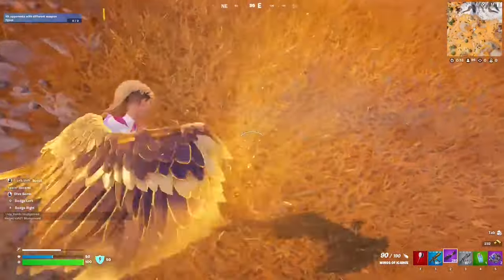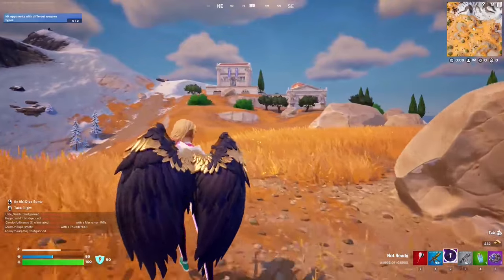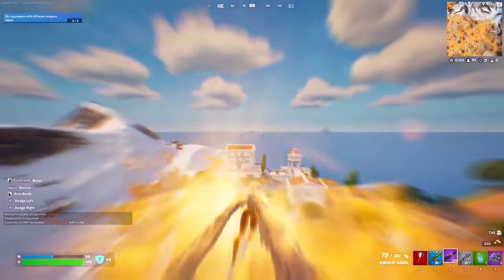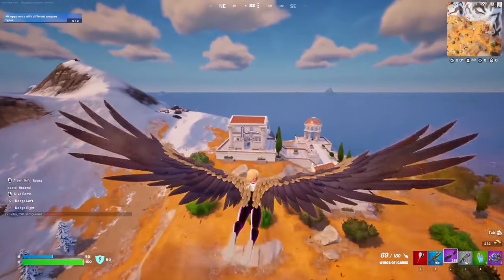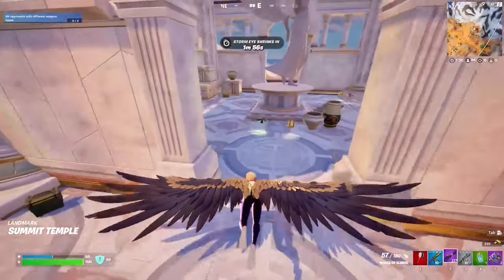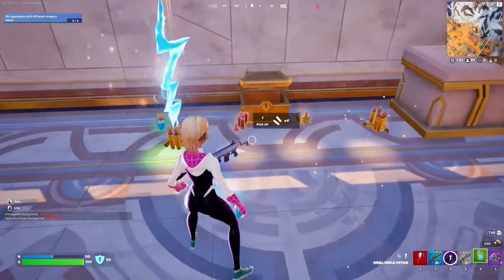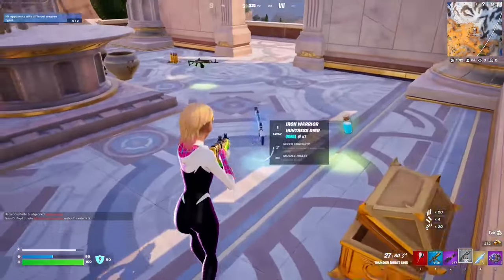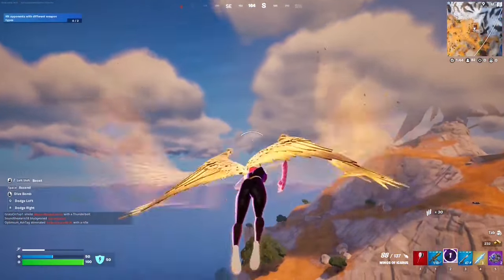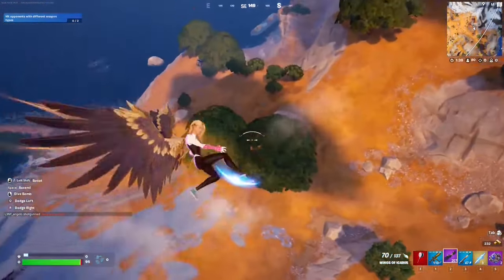We grab the Icarus Wings and fly to the next chest location. This spot also has one more Olympus chest. There we go — that's our first mythic weapon collected. The Icarus Wings are very important for rotation by the way. The second location is coming up, but we have someone chasing us so we'll go behind a rock.